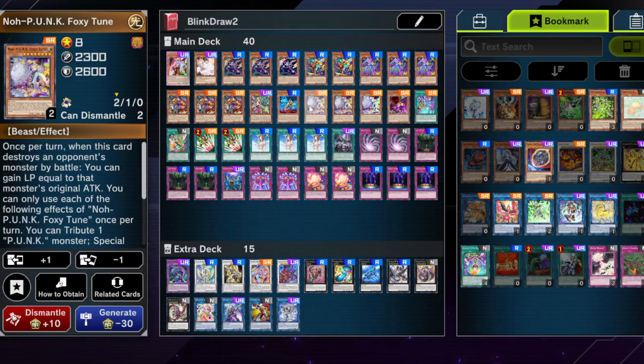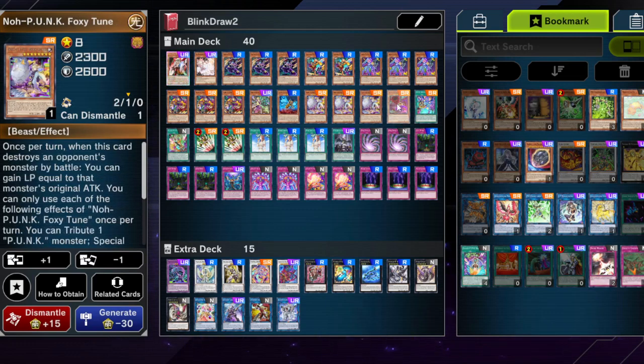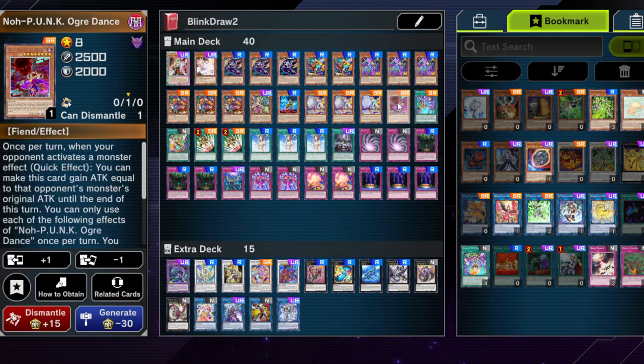Foxy Tune — a play starter as well, very very great card, love it. It's nice in Shaddoll too, funnily enough, but I might do a Shaddoll variant at some point. You can already see this is a pure version that runs all the play starters. There's not much you can splash in without going over the budget aspect. Ogre Dance is kind of the same but different — it doesn't special summon, so it takes your normal summon, but it searches stuff. I feel like it's less good than Foxy Tune just because of the normal summon aspect. But in the end, play whatever you have.